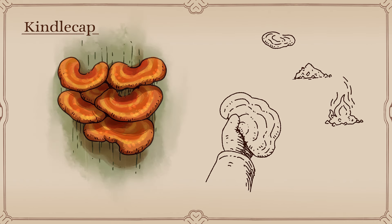When I first began my wanderings, I found starting a campfire frustratingly tedious. How I wish I had known about Kindlecap back then. Found in areas bathed in light, this flat, wavy fungus clings tightly to the walls. Its bright orange and deep red hues make it easy to spot. Its brittle texture crumbles into a fine, dry dust, ideal for catching flame.